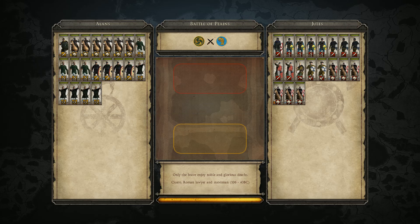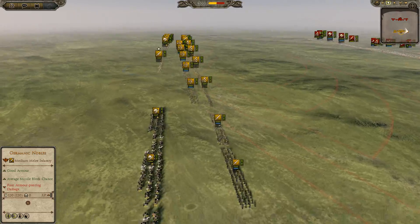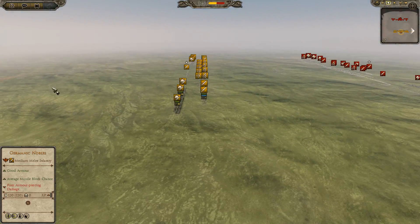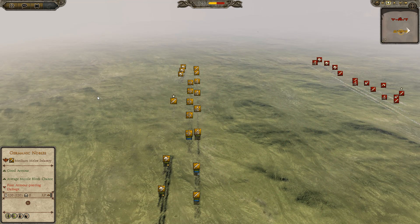Anyway, I'm a part of Agony Clan playing as the Allens against William of Sacred Band who is the Jutes. We are playing on Plains because that's the only map Group Stage will be played on, and it's very balanced so nothing bad to talk about.